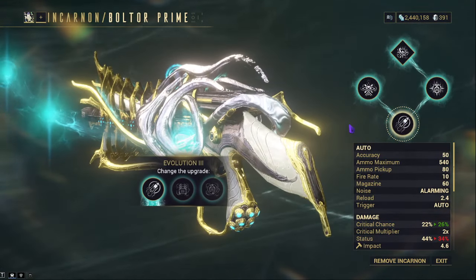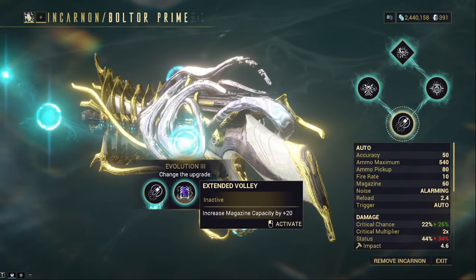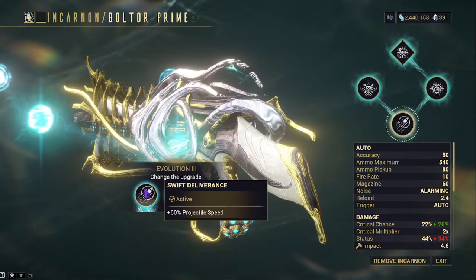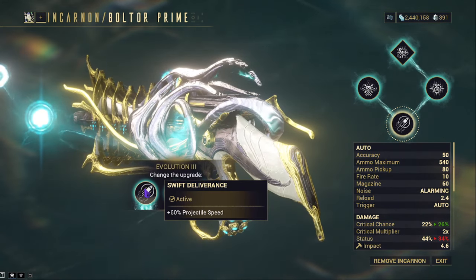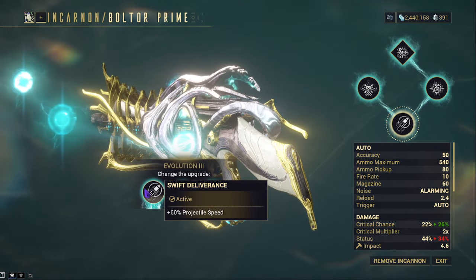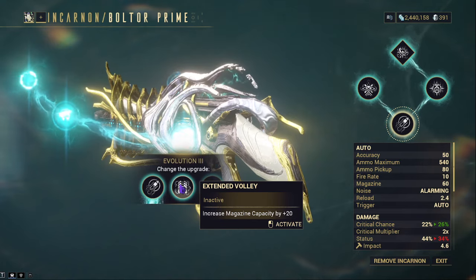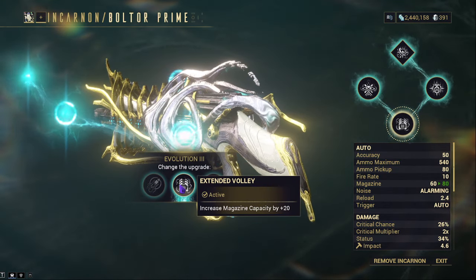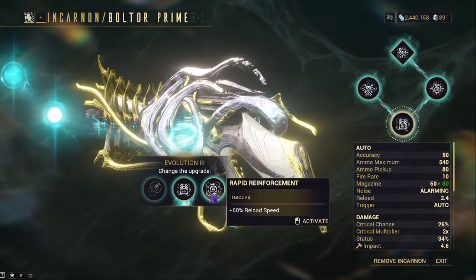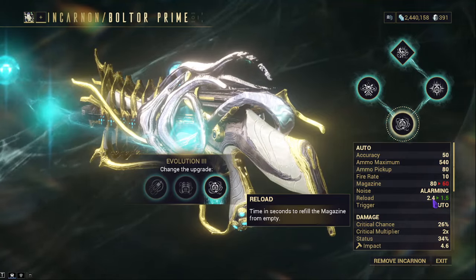Evolution 3 gives your next choices: Swift Deliverance, Extended Volley, and Rapid Reinforcement. We'll be going with Swift Deliverance, which gives plus 6% projectile speed. In both forms, it increases the speed of the projectile, which helps with leading your targets to get headshots easier. Extended Volley increases your magazine from 6 to 80, but sadly only works in the non-incarnate form. Rapid Reinforcement increases reload speed from 2.4 to 1.5 seconds and also increases the incarnate transfer time.